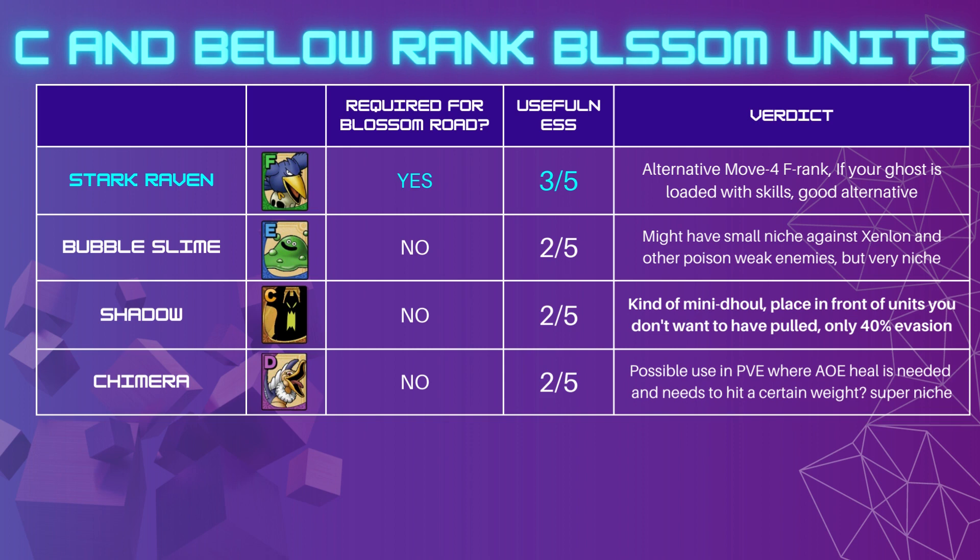Bubble Slime I put in red at 2 out of 5 — he might have a very small niche against Zen Long. He does a reactive poison and venom that triggers instantly, which is really good, and can do chunky damage on Zen Long around 25%. But just to use him for that one matchup — I'm not sure. It's very niche, but it might be a possibility. And since it's only E-rank, I might consider blossoming him.